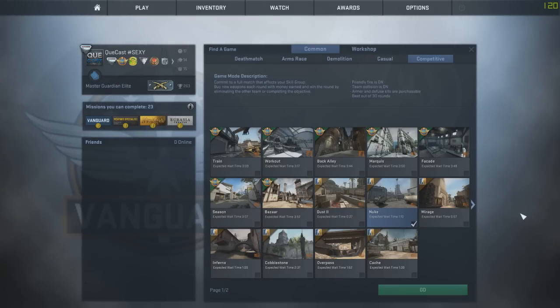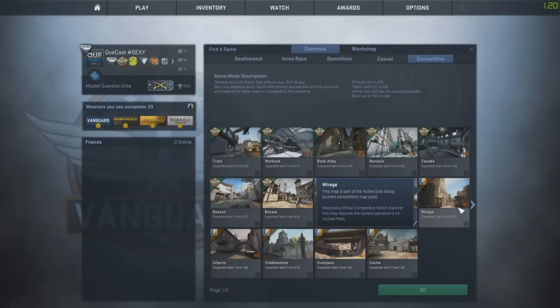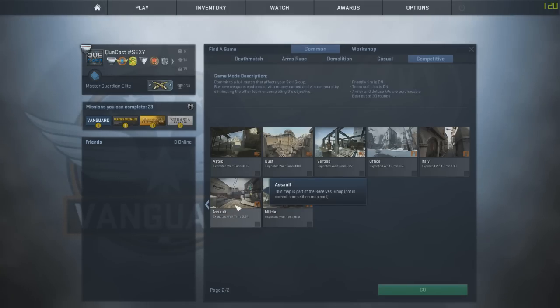Today I'm going to show you how you can glitch outside the map CS Assault. You need to be three players, and you need to be four players to get to additional spots. It's for the map CS Assault. I'm not too sure why it's still in competitive matchmaking — I don't feel like it's a competitive map. It's still in the map pool, I don't know why.